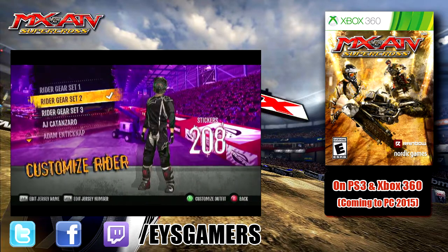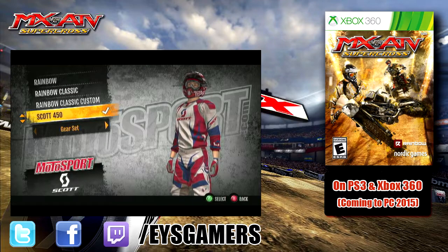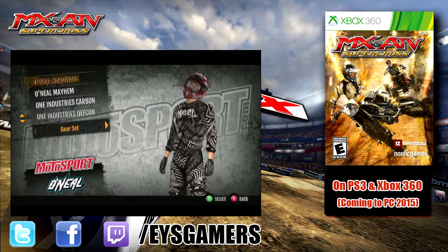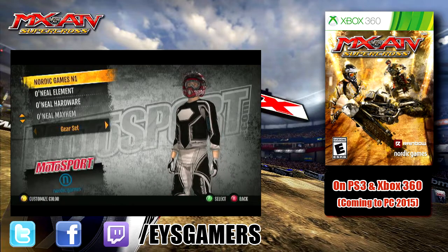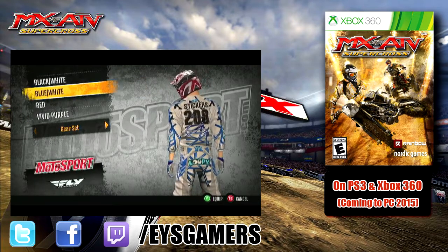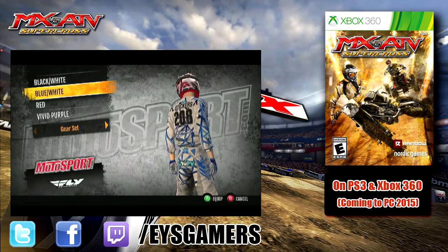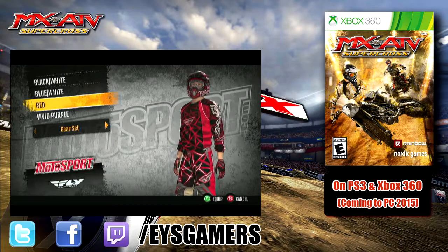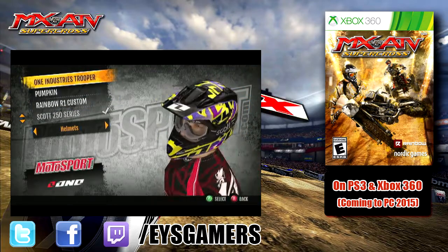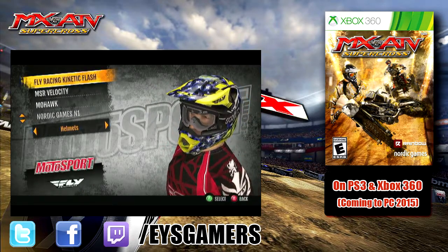Going to look at the rider now. Most of these skins are from MX vs ATV Alive; however, it doesn't feel as dated as you might think when you're playing the game. These are the different gear sets you can choose. I've played through the championships so a lot of these have been unlocked — you don't start with all of these. I think I have some Fly Racing gear up here — this is like the 2011 gear that came with MX vs ATV Alive. I'm hoping they'll be releasing current gear because this stuff is pretty dated, but I still like it.